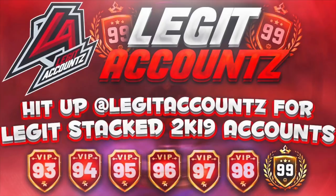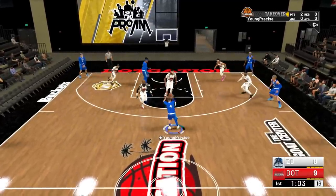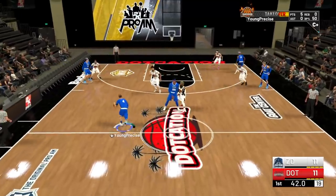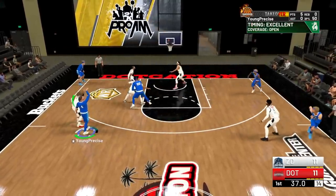As I come up the court, you can see I was holding L2 for a split second, and then when I start dribbling I'm holding L2 the entire time to protect the ball and they can't steal it. Even right here as soon as I trigger that walk-up size-up, I'm already holding L2.